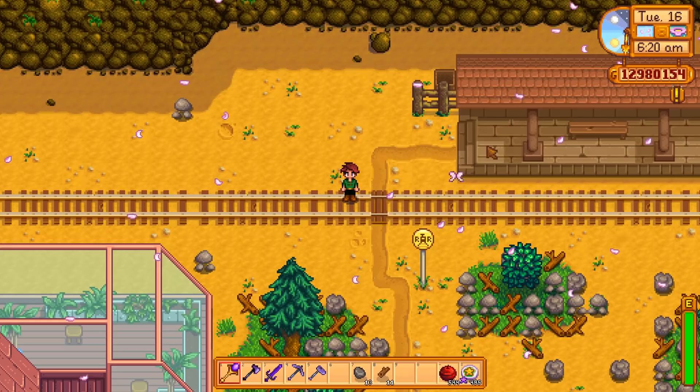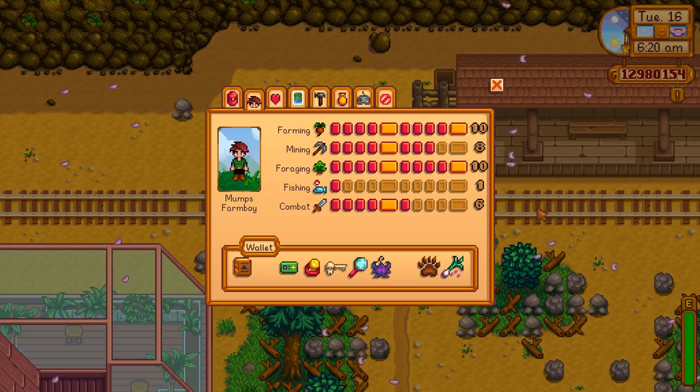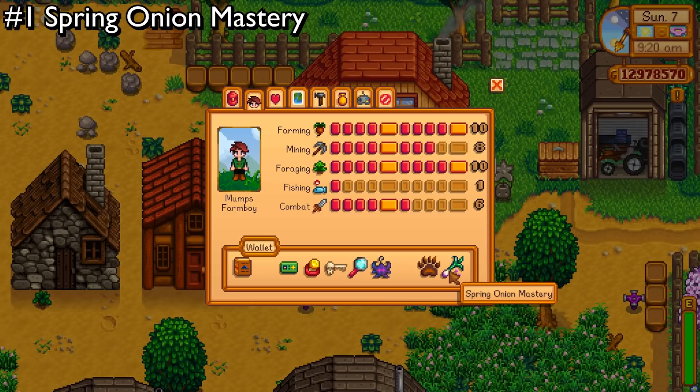Marnie, I'd like to report a defective animal. It just stands by the bus all day and doesn't actually find any truffles. Hello everyone! Today we're going to be looking at the amazing new wallet items that appeared in the new 1.3 multiplayer update. These items are really unique and have really cool effects, so you should go ahead and get these as soon as possible.